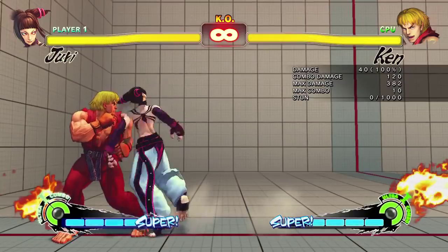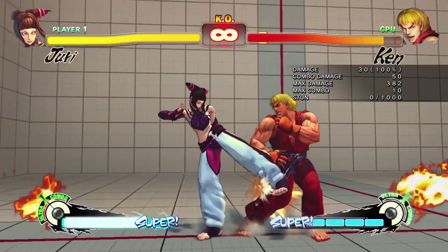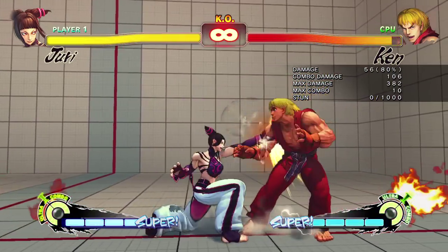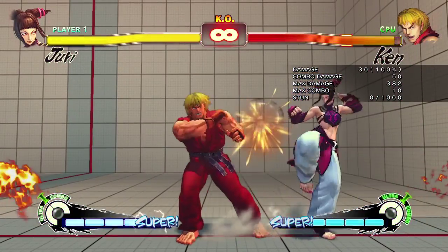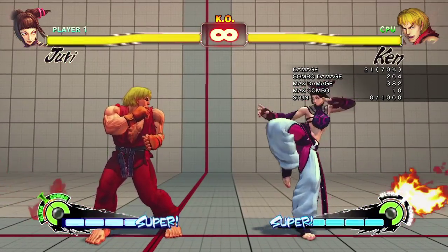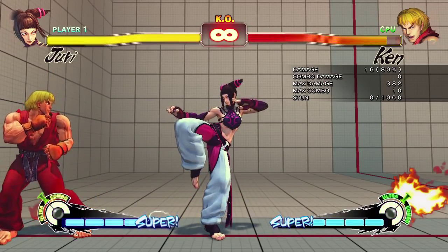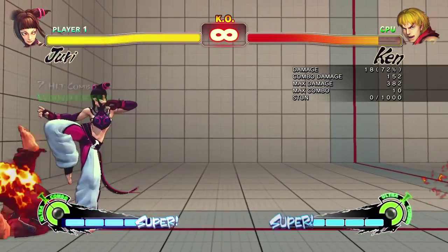Let's get into her combos now. My favorite hit-confirmed combo with Juri is that one there — nice, simple combo. It doesn't matter if they're standing or crouching or anything like that. The timing is a little bit more strict than the one most people use, which is the same exact damage, but the problem is Ken has to be standing for that combo to work. That's really the main difference. If you see me play online, I do that one a lot just because it's really easy. If I'm worried about lag or anything like that, that's a nice easy one to land — though you have to end with a medium one, which is why it does so much less damage.